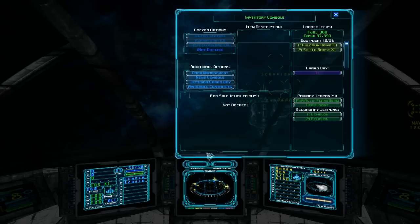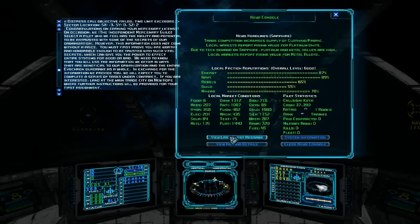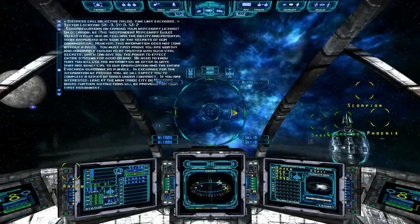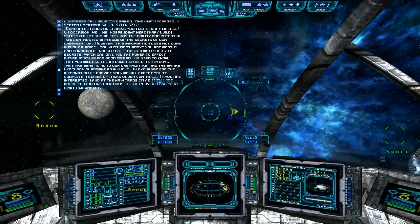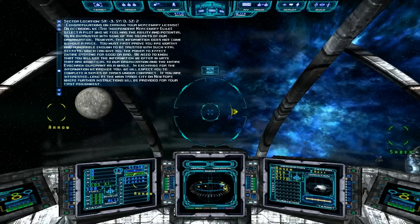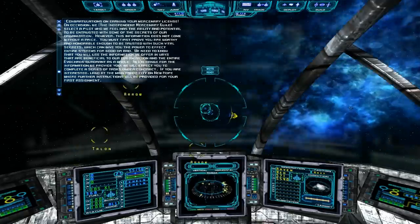Let's go ahead and open up the News Console and view that last quest text. One thing I forgot to mention: if you hit the H button, it switches between your different HUD modes. The quest text said to go to New Hope — the trade city on New Hope — and New Hope is a planet in a system.